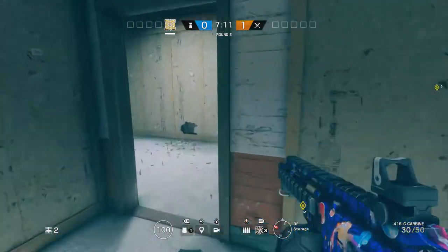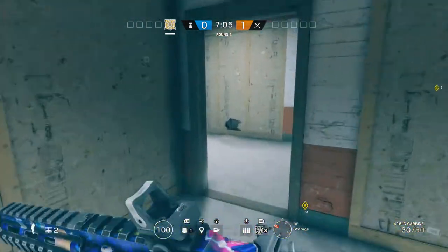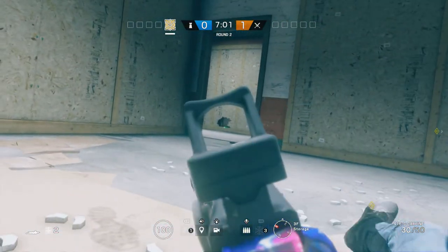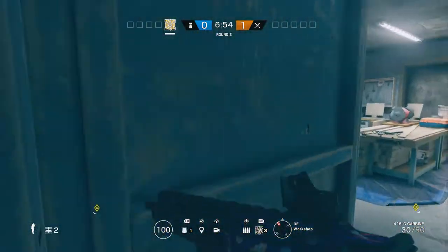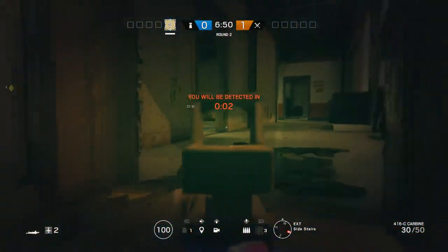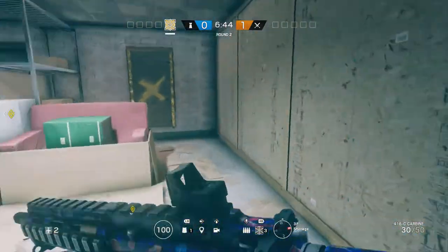One of my favorite kill holes on this map: you would sit in this room — I'd suggest an ACOG — and you make a little hole just like this. You can actually watch the door from this room through the kill hole. So you look through this kill hole to watch that door. It's one of my favorites on the map. I suggest an ACOG sight because without it, it's going to be a little harder, but still manageable.